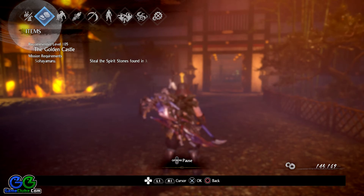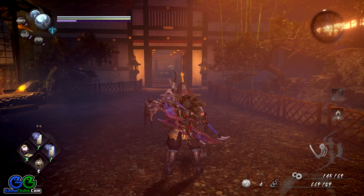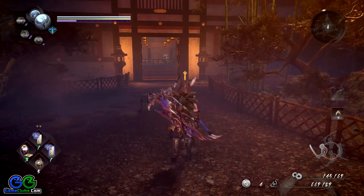Hello, friends and Nioh 2 fans. Welcome back to another Nioh 2 Kodama locations guide — or collectibles guide if you want. Here we are playing the Golden Castle, one of the final missions in Nioh 2, during which we need to find eight Kodamas or eight hidden collectibles. My name is Vlad and I'm going to show you how to get all Kodamas in this mission without spoiling the enemies you will encounter or the areas you need to explore.